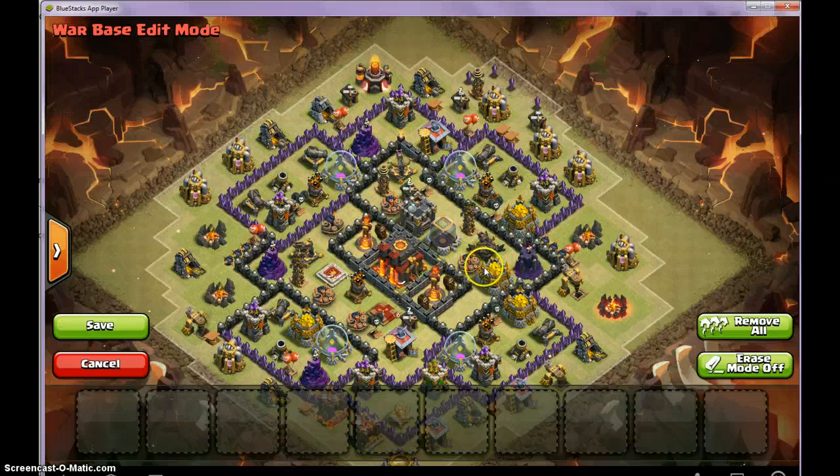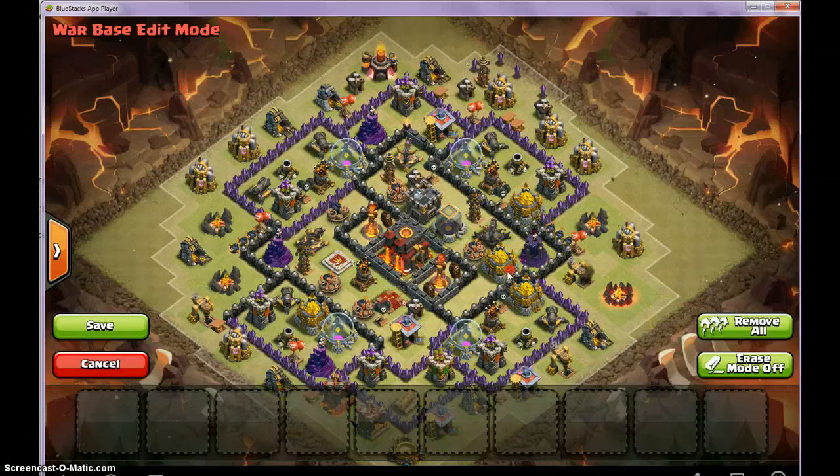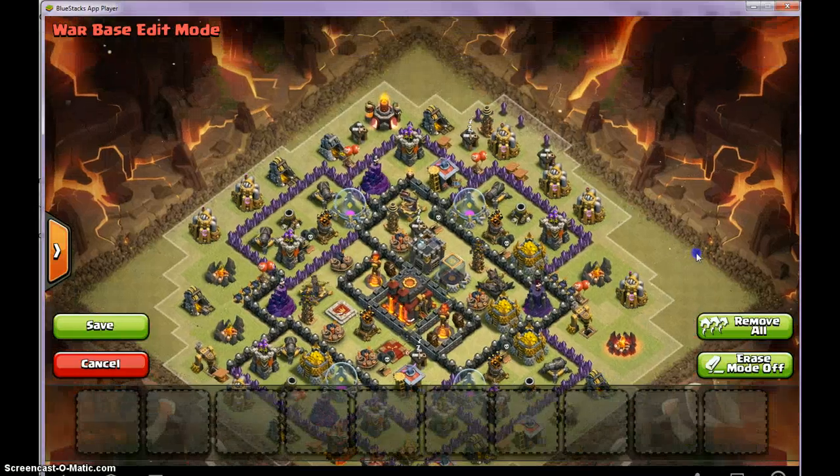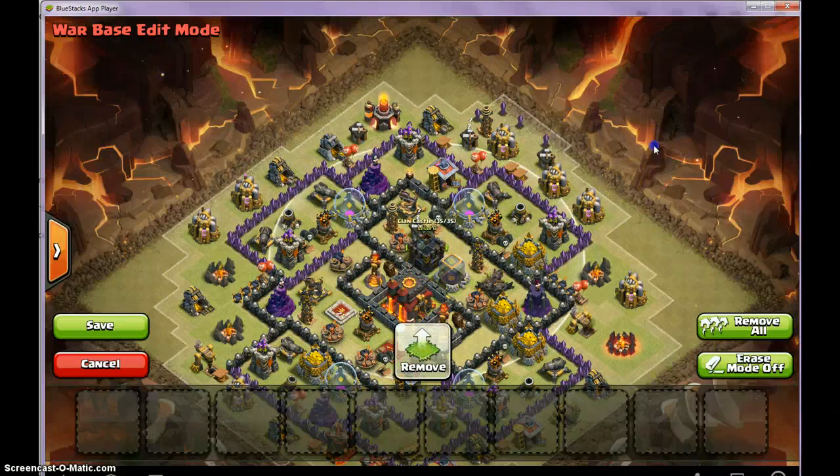Those are the three troops in GoWipe that you need to defend against. The most important one is probably the P.E.K.K.A. The P.E.K.K.A does the most damage and has almost the most health — of course the Golems have the most health, but they can't do much damage. So when the Golems travel around, that's really important, but then the P.E.K.K.A.s will be exposed. And if you have CC troops and they don't do a lure, the P.E.K.K.A.s will get fried because they take multiple swings to kill Wizards and Archers.